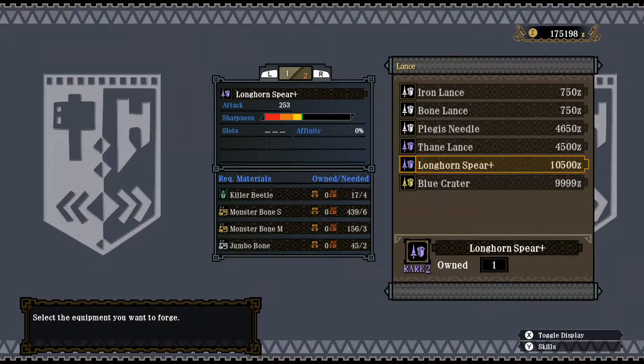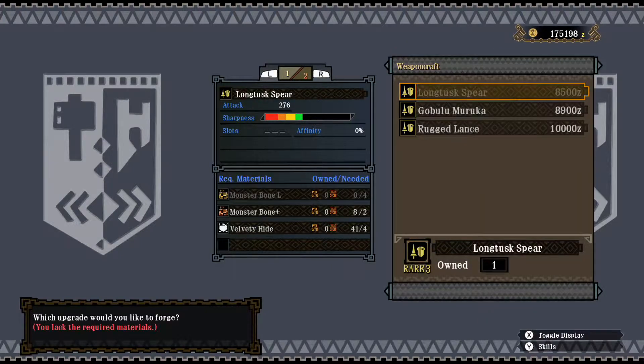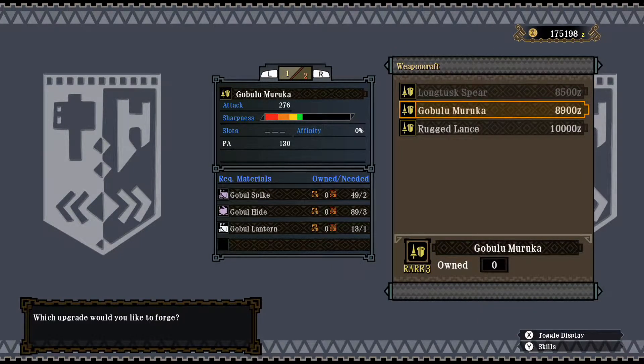I'm going to equip it, and now I'm going to upgrade this new forged lance to one of the three possible options this one has — that I showed in the previous episode. This time, the Kubulu Muruka.